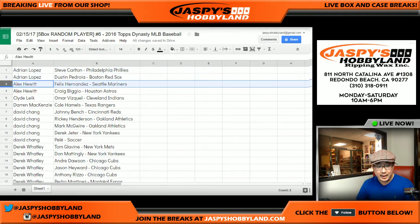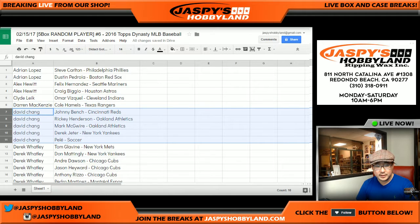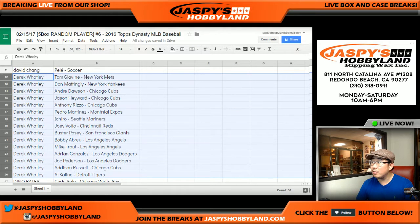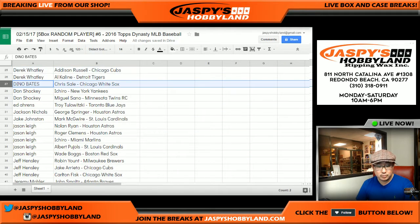Adrian, those are your players. Alex, they're yours. Clyde. Darren. Dave — nice Pelle in there. Derek Watley got a big chunk of spots — they're your players, Derek. Some Ichiro thrown in there, some Trout. Dino. Don — you have a Yankees Ichiro. Ed — too low — Jackson. George Springer. Not bad.